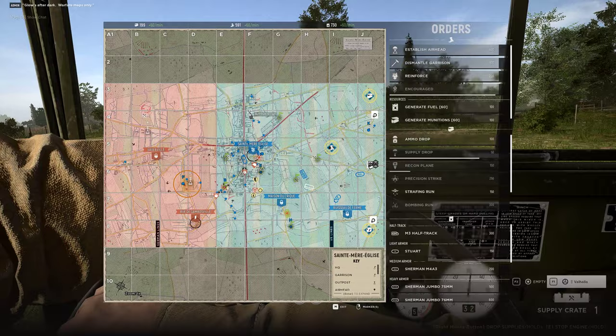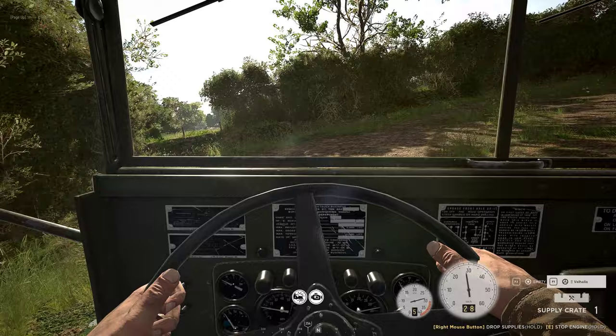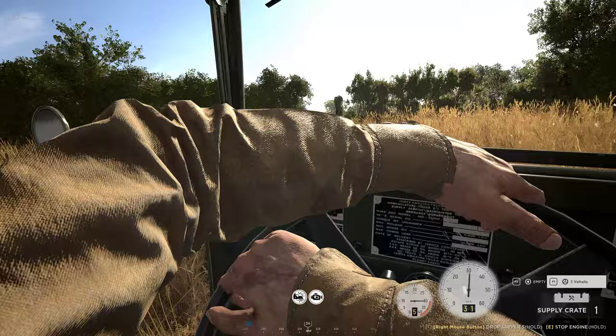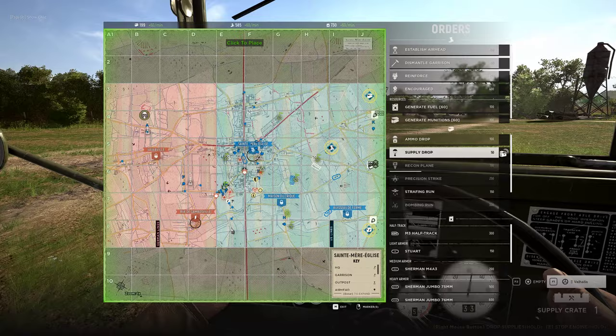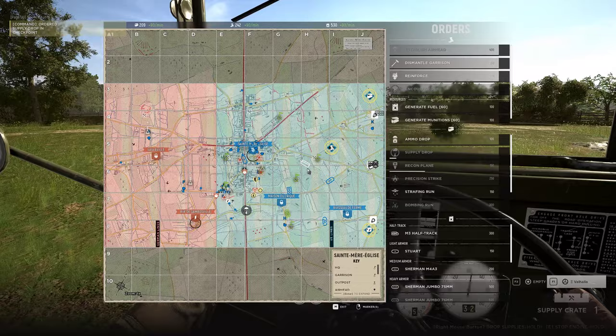I could build this garrison myself but I'm not going to do that and risk dying. Got my supply truck back. I'm going to rebuild this garrison in the front right next to SME with the supplies I have in this truck currently. Going to drop supplies more in a safer area, going to hit encourage, going to convert since I have tankers but not requesting heavy tanks.